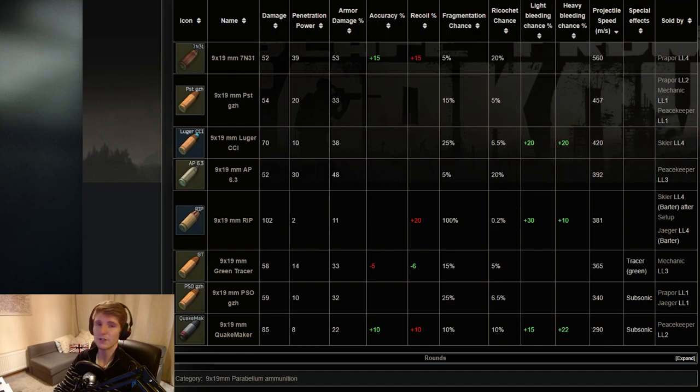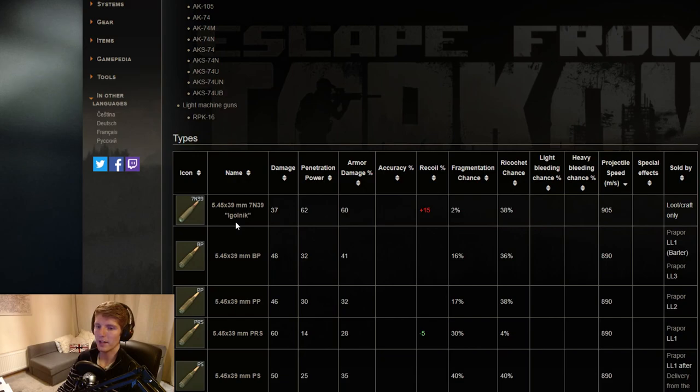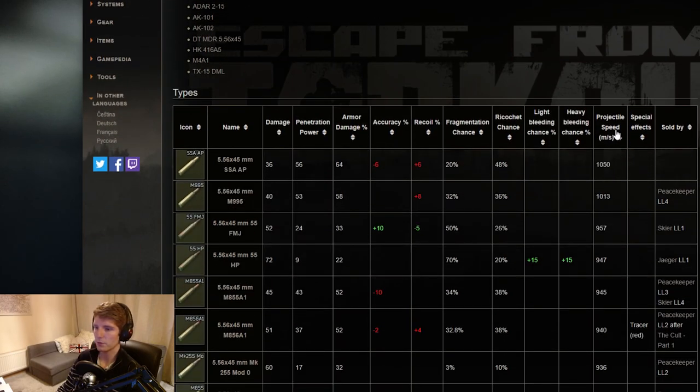What we really want to look at is rifle calibers. For 5.45 — the modern AKs — sorting by projectile speed, we get 7N39 Igolnik at the top, which is not really surprising, and BP as second at 905 meters per second, which is very fast and a good contender. Next up, 5.56 NATO: sorting by projectile speed, M995 is very quick at 1013 meters per second, shortly followed by 55 FMJ, 55 HP, and M855A1.